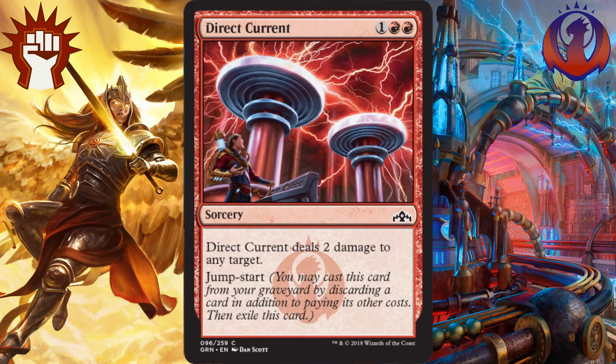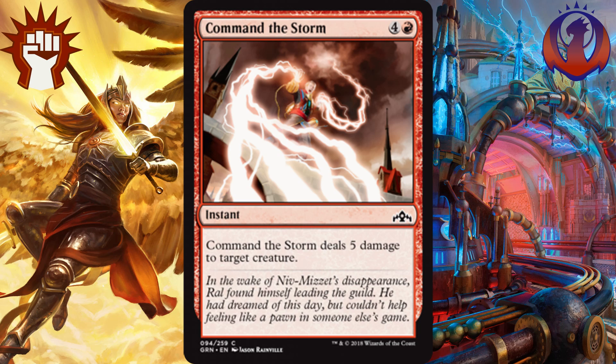And the best red common I have is Command the Storm. It costs 4 and a red, it's an instant, and it deals 5 damage to target creature, which is basically removal for 95% of the creatures in this format. You can't really go wrong here. I wish it had Jumpstart, but even still, I'm going to go with it being the top red common.